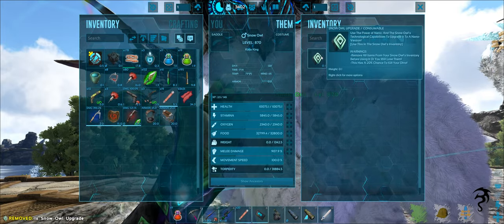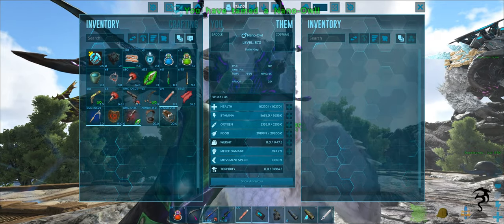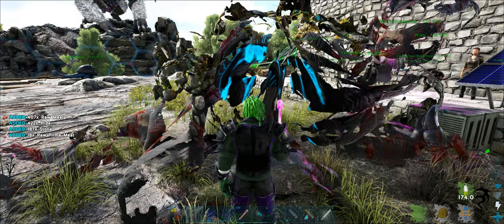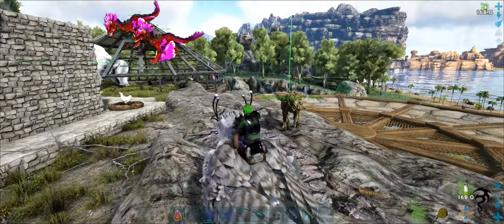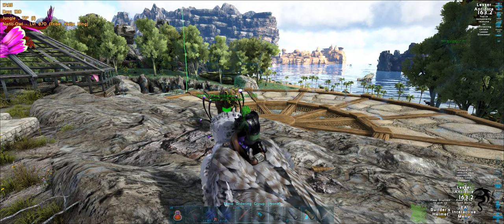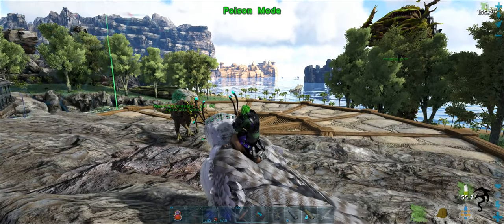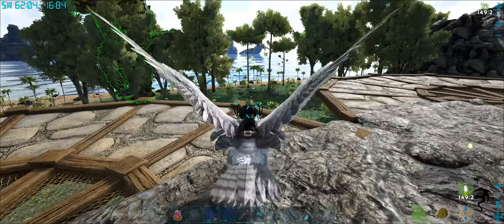Let's try that one more time — good for you, you got purple eyes. All right, so his stats don't look bad and he's — we've got a lesser antidote. His stats don't look bad and now this time we're going to test for taming purposes — how much torpor is this dude going to do? Let's go down and hit this dude.